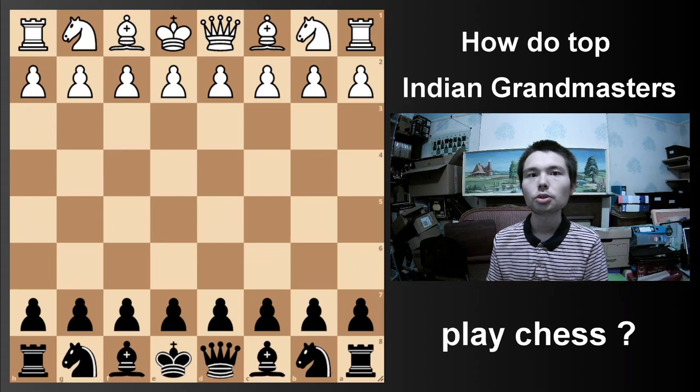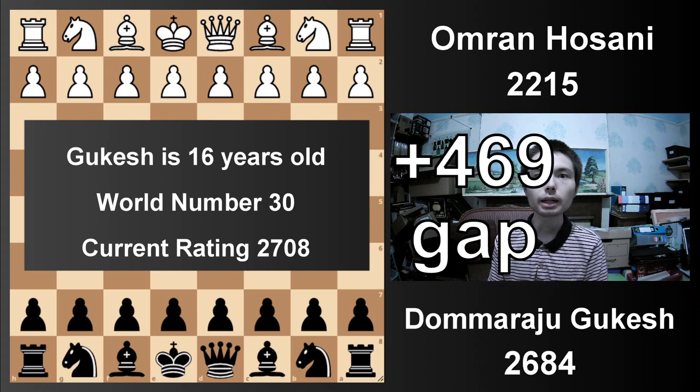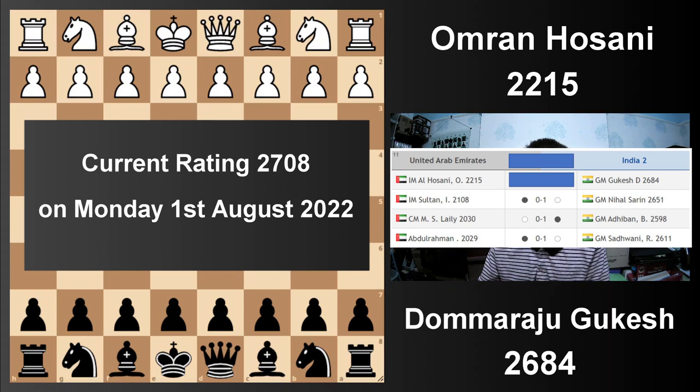Do you want to find out how the top Indian Grand Masters play chess? Well then this video is for you. I'm going to present three games, all from the Chess Olympiad. First up, white is rated 2,250. Black is Gukesh, rated 2,684. He recently crossed the 2,700 barrier.